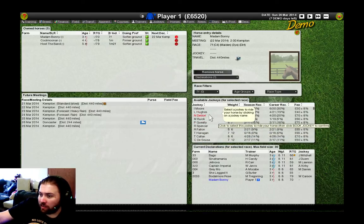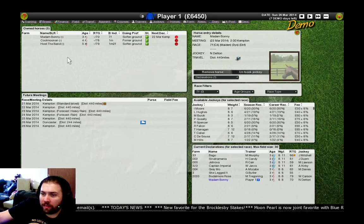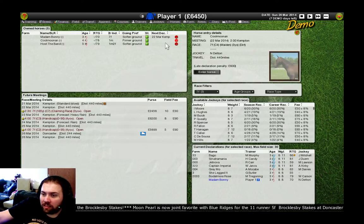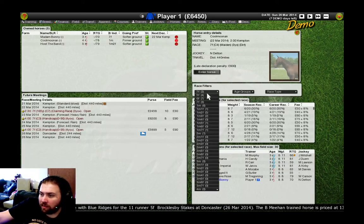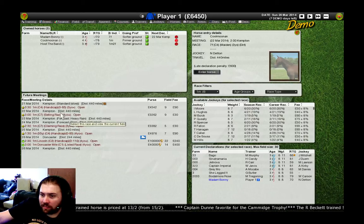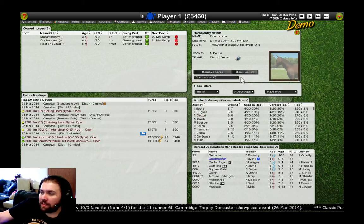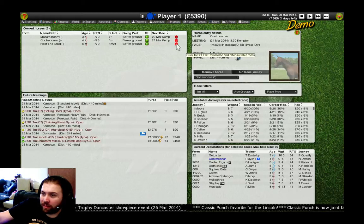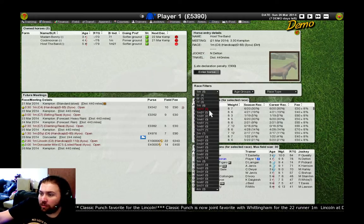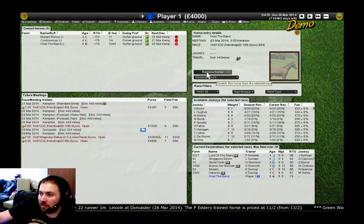We can select a jockey from this list. Let's have Frankie de Torre. We want to set our next horse, which is probably better over a mile. Then we'll book this 0-85 handicap, which is based on the ratings. I like to stick with the same jockey — that might just be me. Finally, one mile two. That should give us one horse running each day.